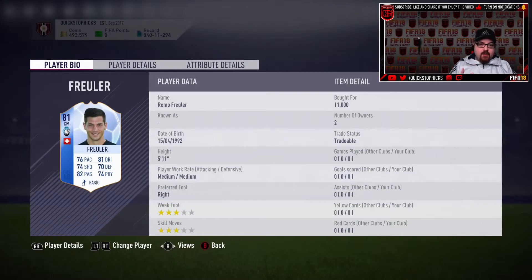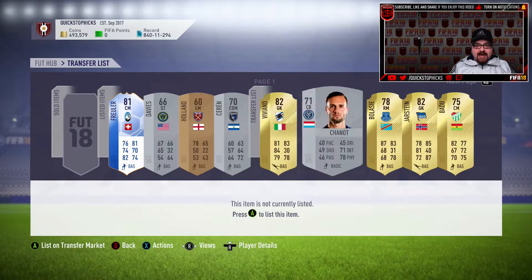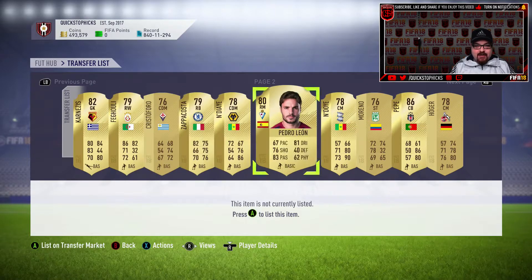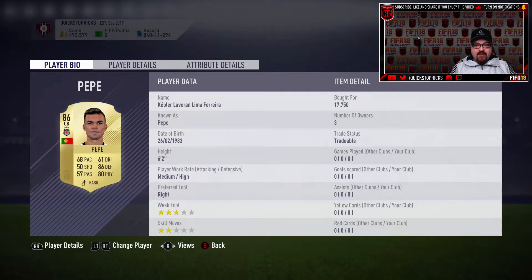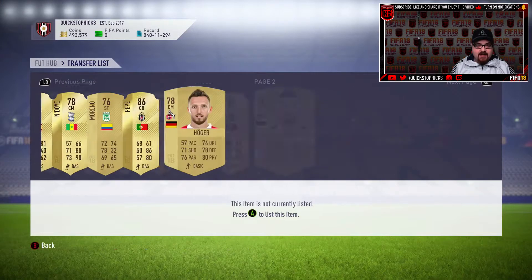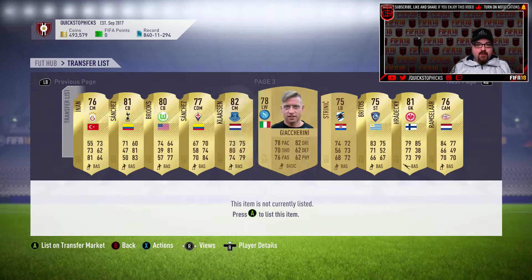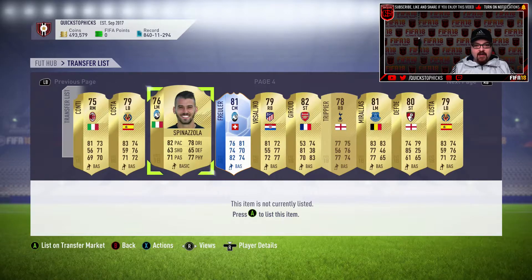A couple of weeks ago we obviously sold off loads of players, so now we have to try and build up the club. Team of the Group Stage is out. We bought a Froiler for 11,000 and a Pepe for 17,700. We've bought multiples of various different cards. I'm trying to go with 83s, 84s, high-rated players and cards that I think are a great deal.